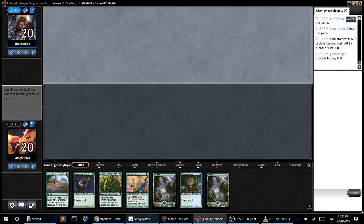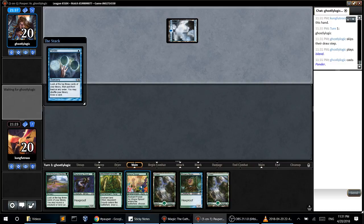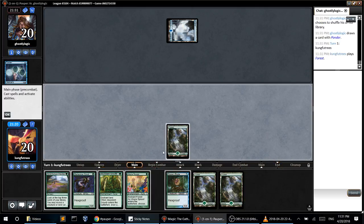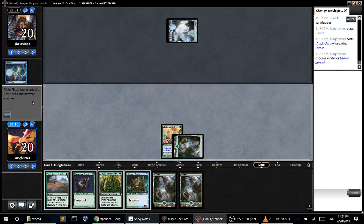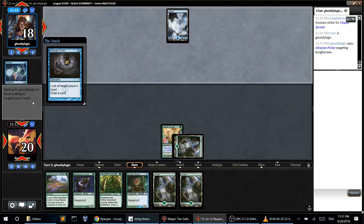We're both just trying to goldfish each other as quickly as possible. This is a reasonable hand and Utopia Sprawl is so good. White. Actually at some point I should maybe consider putting on green just because that'll let me deploy my threats faster.